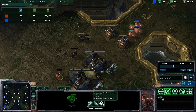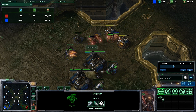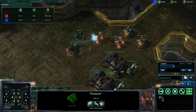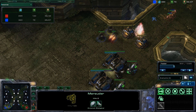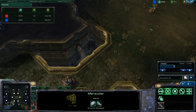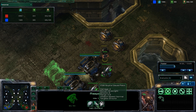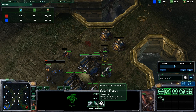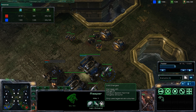They start off with relatively low HP. My opponent here is moving in with a small party of Zealots, but with some micro here, the Marauder — keep in mind — slows enemy units down when they attack. See how that Zealot is moving slower. And so that was able to basically ward off that initial attack. Anyways, let's take a look at the Reaper. Basically, he does pretty good damage against light armored units and against buildings.